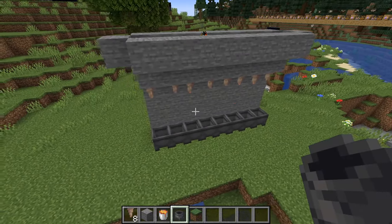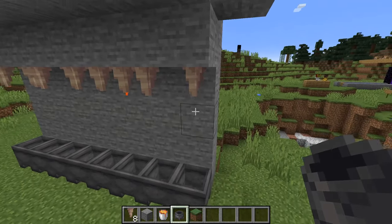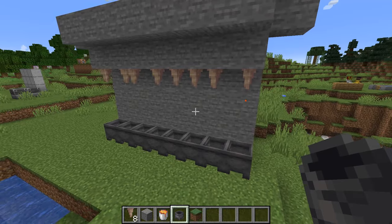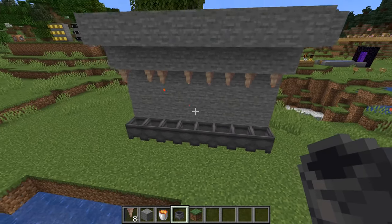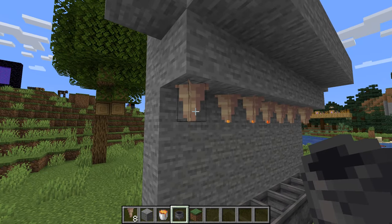Especially if you are a new or returning player to the game. Dripstone has been in the game for a while — ever since Minecraft 1.17. You're going to want to get these pointed dripstone blocks.